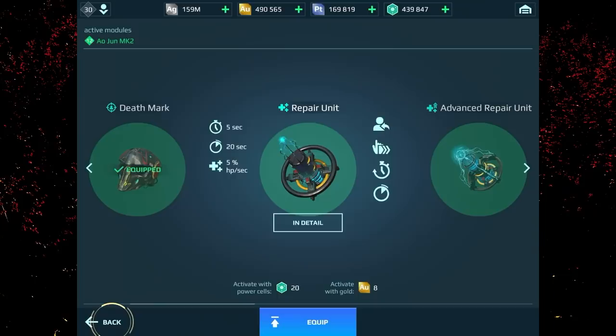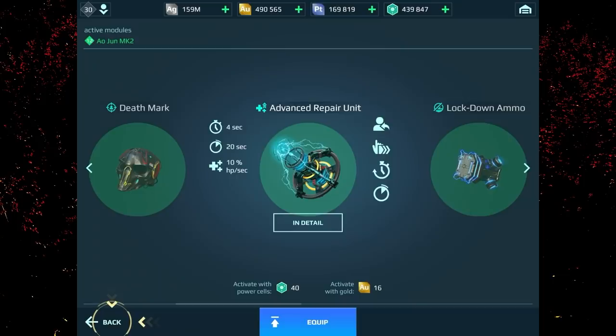The second option is active modules. The Repair Unit repairs 5% of your maximum HP, and the Advanced Repair Unit repairs 10% of your maximum HP. Both modules have a cooldown of 20 seconds. You need to figure out which combination of pilot skills and active modules will play the predominant role in getting your bot's HP up to where you feel comfortable.